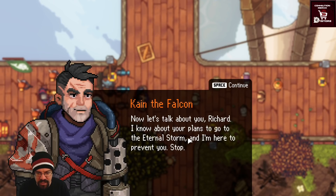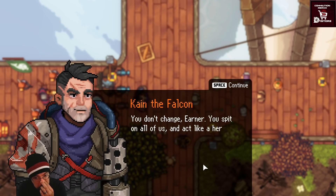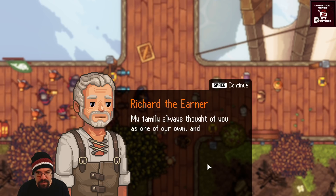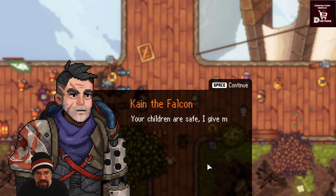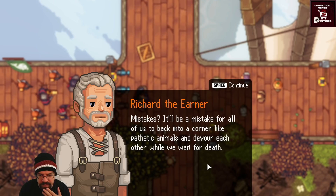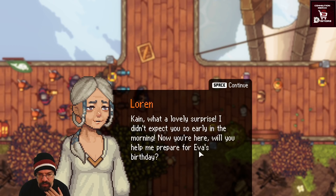Kane tells Richard he knows about his plans to return to the Eternal Storm and intends to prevent him. Richard: 'Are you saying we should wait until those monsters swallow us up? I have to go there as soon as possible.' Kane warns: 'I'm following your every move. I'll destroy your fathership before I let you run away.' Richard: 'You've taken me and my children hostage.' Kane: 'Your children are safe — I give my word as a falcon. I just wish to prevent mistakes.'